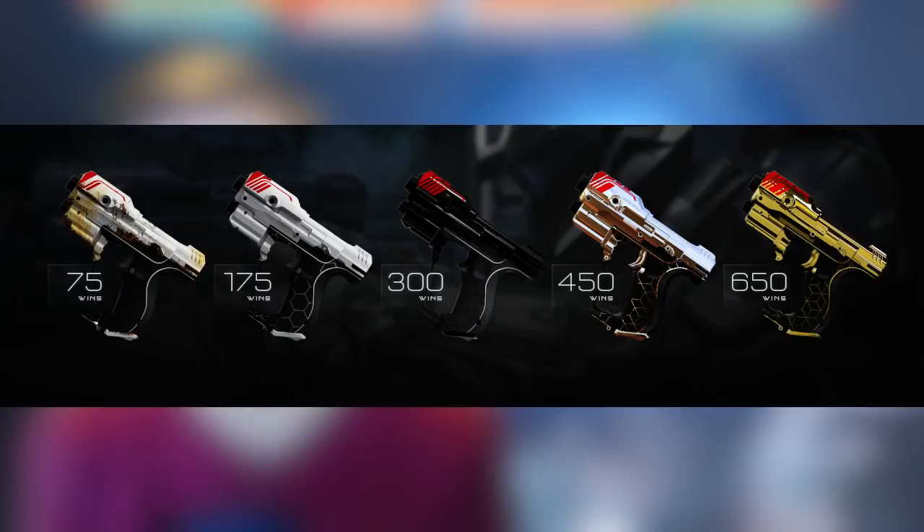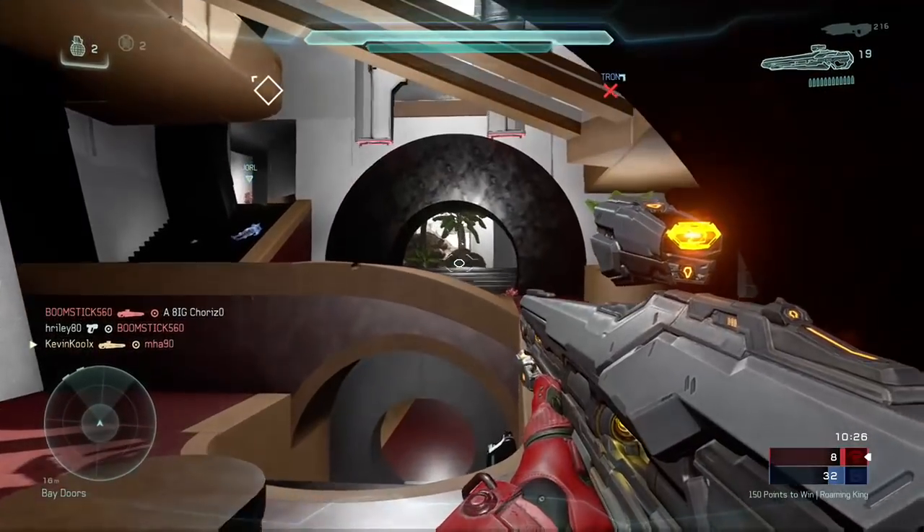The first weapon skin comes at 75 wins, which by itself is no small feat. The next one is at 175 wins with a similar but more cleaned-up look featuring a carbon fiber texture on the grip. At the 300-win level it has a black and red look. The 450-win level gives you a chrome-looking skin, and the 650-win level skin is gold — super clean and sleek.